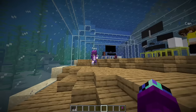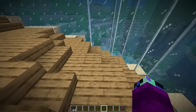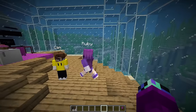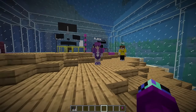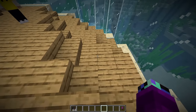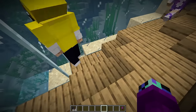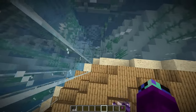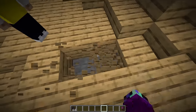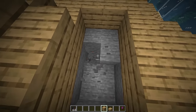I kind of miss our old secret entrance. Why don't we rebuild that old secret entrance from the old house in here? I think I could figure out how it was built. Where should we build it? A staircase going down somewhere - I think it makes the most sense to be right here.